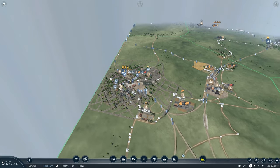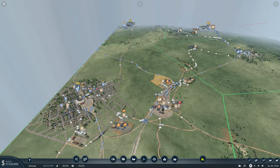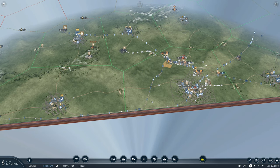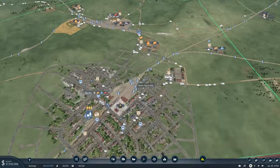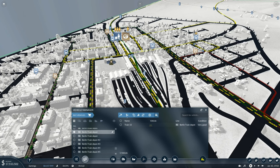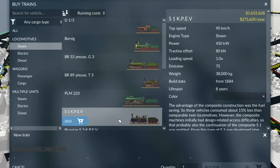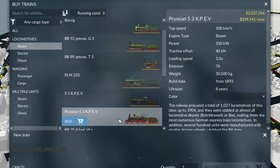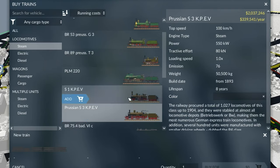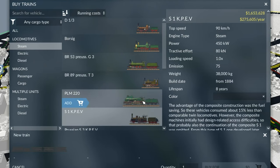We need two trains: one from Krakow to Berlin and one from Budapest to Berlin. We have one commuter-style train in storage, so I'll put that on the shorter Krakow to Berlin route. For a new train, we've got some unlocked between episodes — the S1 KPEV and the Prussian S3 are way out of our price range, but the PLM comes at 270k and there's a new one at 275 that goes 30 miles an hour faster. Let's go with that one.